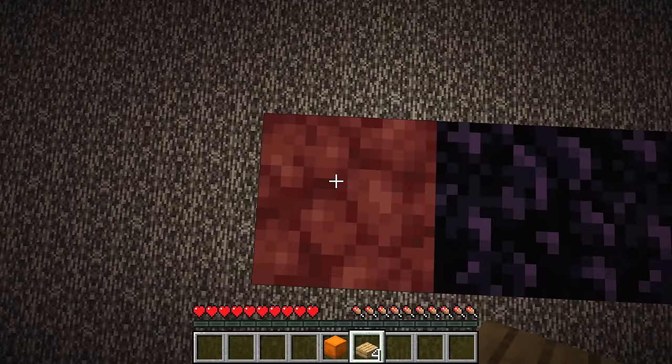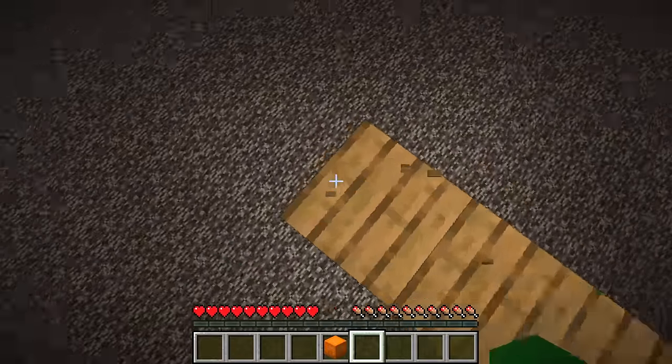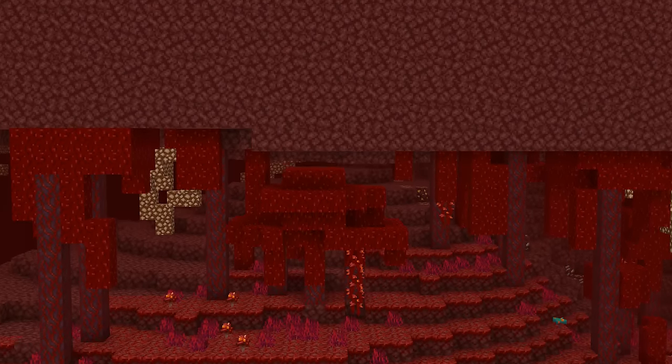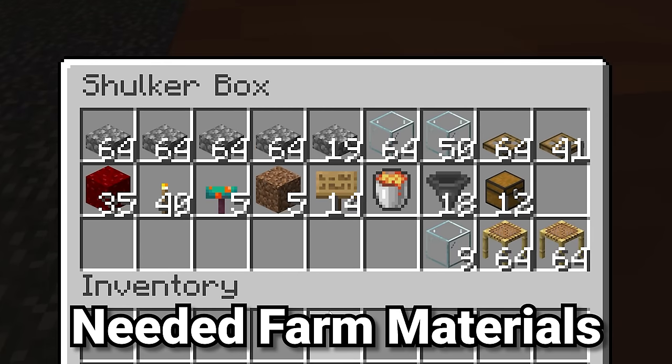On top of the portal, you want to place down a block that mobs cannot spawn on — for instance some oak slabs could work. Now it's on to building the actual farm, and just be sure to check your F3 menu and make sure that the area around where you are is definitely still the crimson forest.